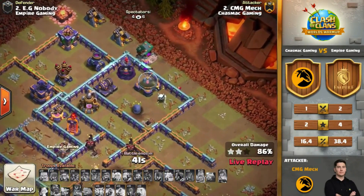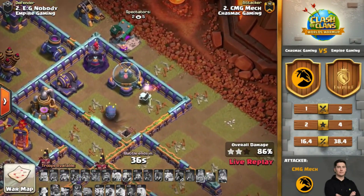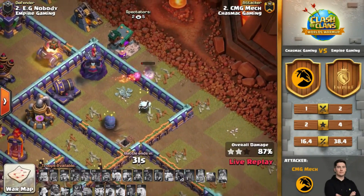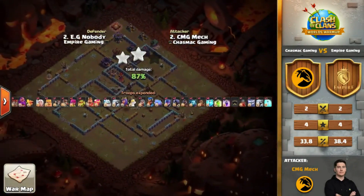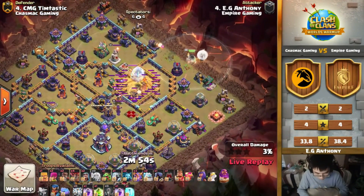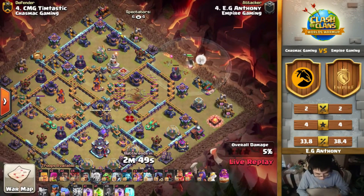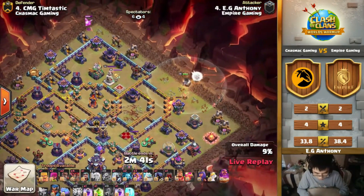Another defense! The tunnel compartment felt a bit awkward with the invisibility tower going off. Those box spaces feel so hard to attack. He's an e-dragon attacker now bringing super witches, and the problem with super witches is they can be quite slow — you always have to keep your eye on time with this attack strategy.